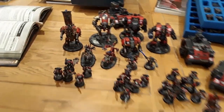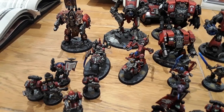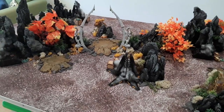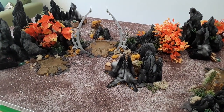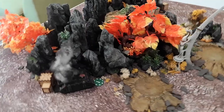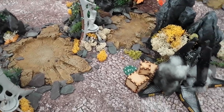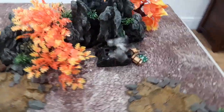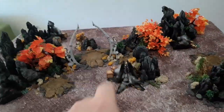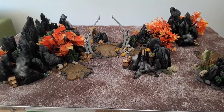The warlord is the captain on the bike, with the Ultramarines warlord trait that gives a command point back on a 5+. Pretty good. So we'll get the armies down and come back. The game we're playing is Retrieval Mission — four objectives, each worth three points at the end of the game, plus Linebreaker, Slay the Warlord, and First Blood. Objective one is near the damaged rhino, objective four near the drop pod, objective three near the center, and objective two near the other damaged rhino. Setup is Search and Destroy with table quarters and a nine-inch gap in the center.